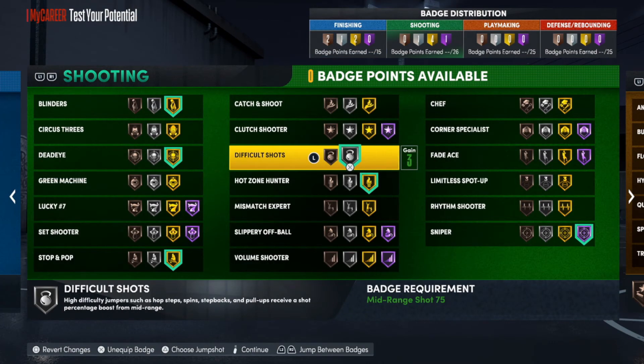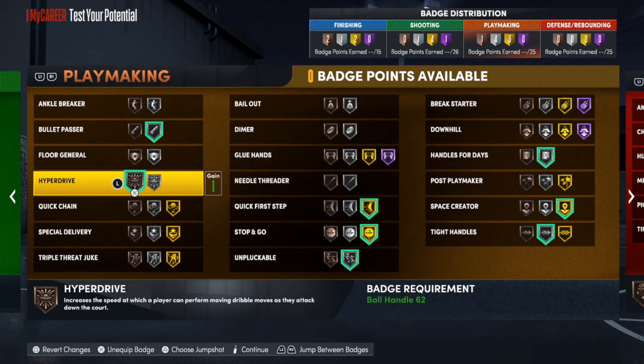For the shooting badges: gold Blinders, gold Dead Eye, gold Stop and Pop — you want to make sure you definitely have that Stop and Pop assuming it's your play style. Difficult Shots on silver, Hot Zone Hunter on gold — that's really the highest you need it anyway. And Sniper on Hall of Fame. I know a lot of people say stuff about Sniper, but I love that badge — I put it on almost every build I have as high as I can get it. For playmaking badges: silver Bullet Passer, bronze Hyperdrive, gold Quick First Step, gold Stop and Go — I love that badge, I think it makes your player move more fluidly. You get those real glitchy change-of-direction moves with just the left stick when you have Stop and Go on. Unpluckable on silver, handles for days on silver, silver Space Creator — put that on gold, and Tight Handles on silver.